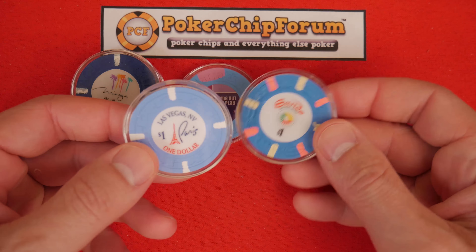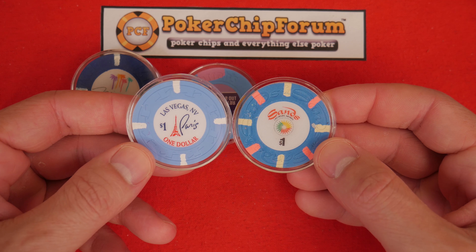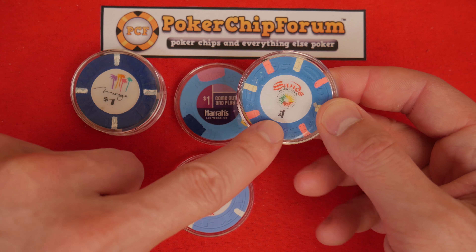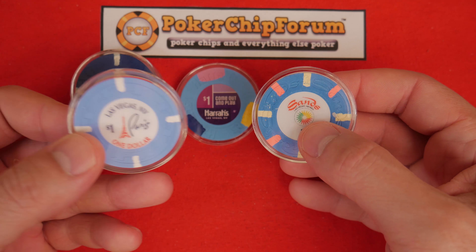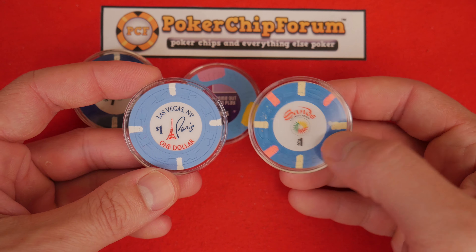Looking at the Sands, all of a sudden we move from four one-eighth inch edge spots to eight one-eighth inch edge spots. Those four extra little pink dots around the edge make a huge difference in how you perceive the chip — it's all of a sudden like a party or fiesta. It looks very different, and it kind of amplifies — or maybe matches is a better word — the inlay as well, so the whole chip is more exciting instead of just the inlay.